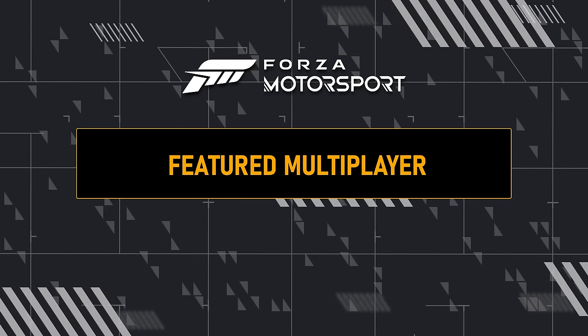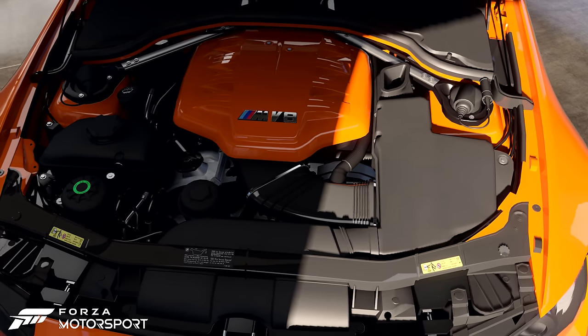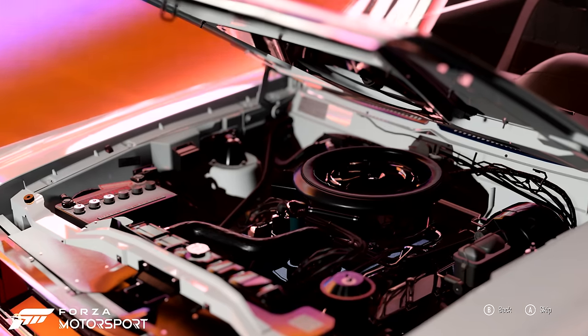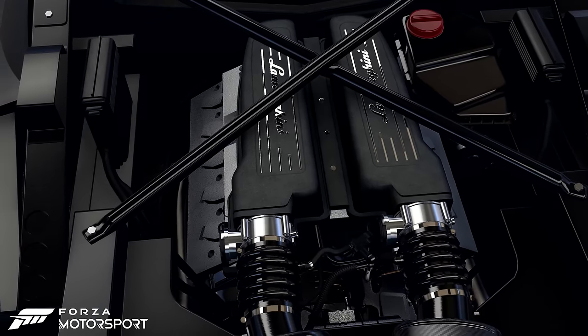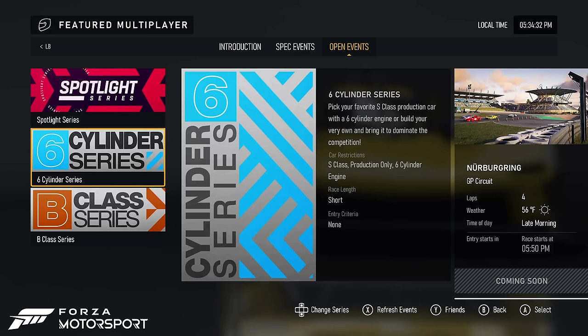In featured multiplayer, new variations in the open series combine class restrictions with engine cylinder counts. Engine swaps change the number of cylinders your car has under the hood, so experiment with different builds and tuning setups to find the perfect balance for the track. Week 1 challenges you to build A-class cars with 4-cylinder engines, followed by S-class cars with 6-cylinder engines in Week 2.